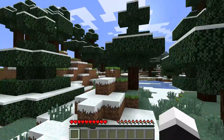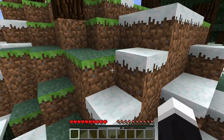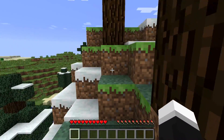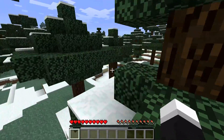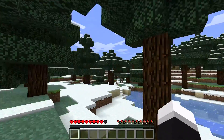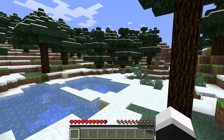Hey guys, Palm Raider here, and I'm here to answer the question that a lot of you guys have been asking me. Basically what it is, it's how to unlock the cheats if you've already made a world.